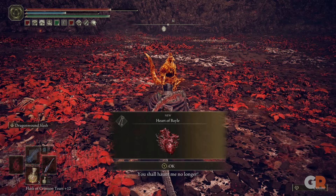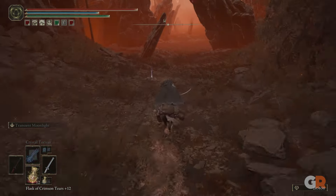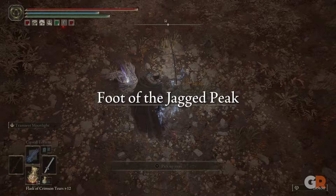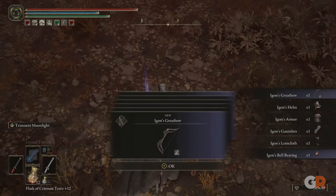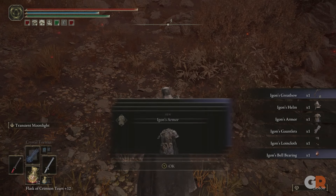From here, travel back down the Jagged Peak where you fought the two drakes and spoke to Igon the second time. Here you will find Igon's corpse which you can loot to receive Igon's Great Bow, Igon's armor set, and Igon's bell bearing.